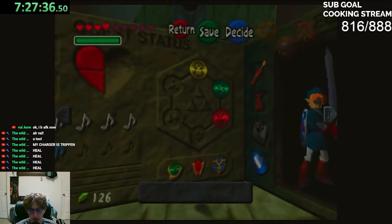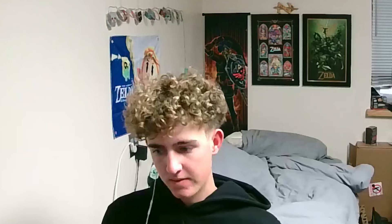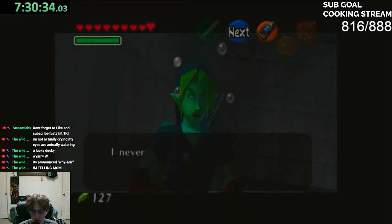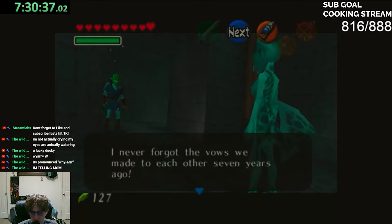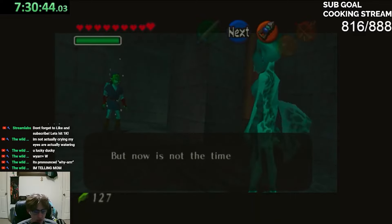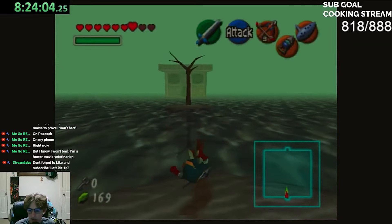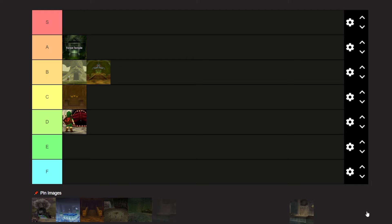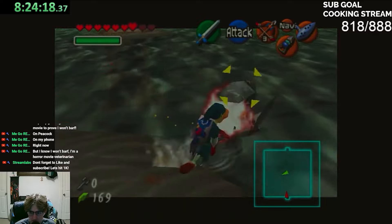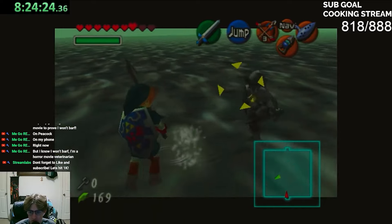Do I even need to explain myself on the Water Temple? I've played this game four times and still got lost. If you don't get the keys in the right order, the dungeon isn't even completable — who does that to a Zelda player? Of course this dungeon is an F. The only good thing was the Dark Link fight, but even the boss fight sucks.